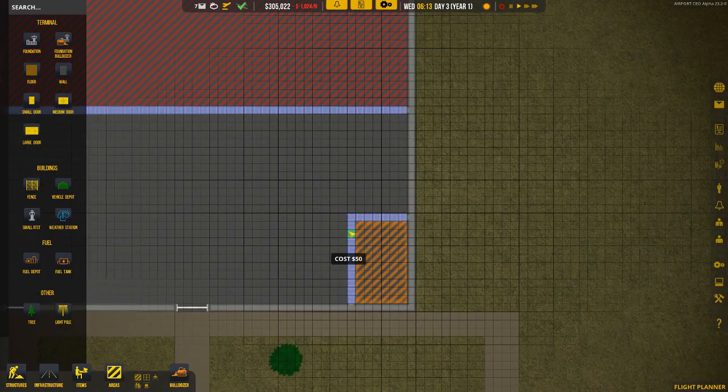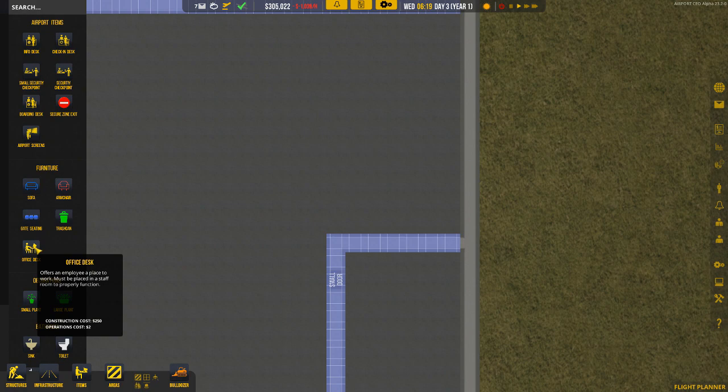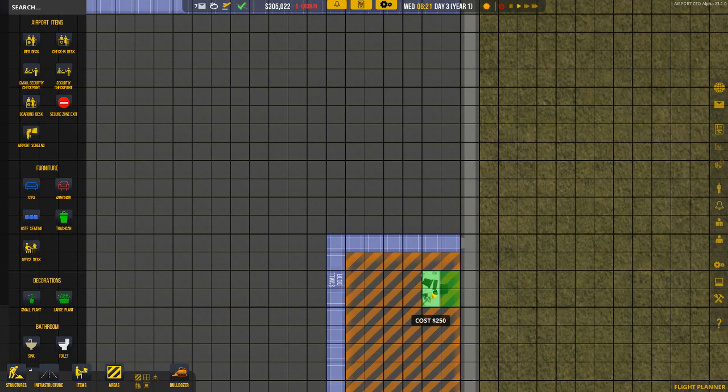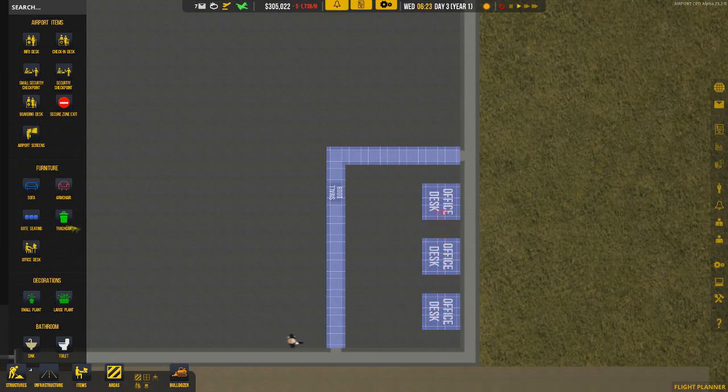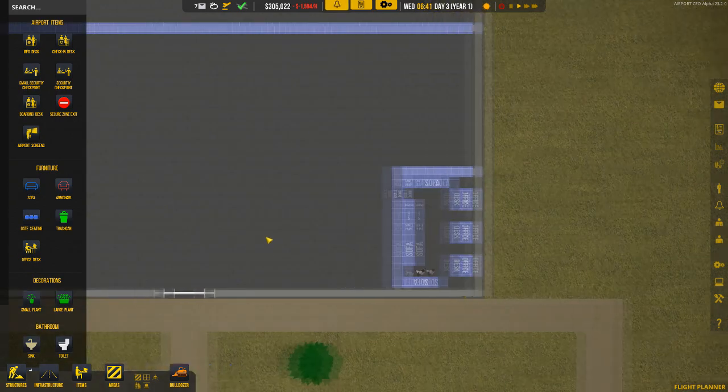Keep in mind that every time they want to use the staff room, they'll have to go through the security checkpoint — that's why we set it up that way. We've dropped the door in. Let's add a couple of items: an office desk, a couple of sofas to keep them comfortable, an armchair, a plant, and a trash can. That will be the little staff area.